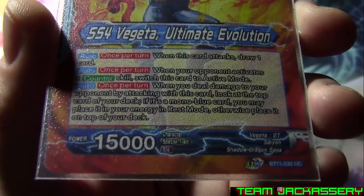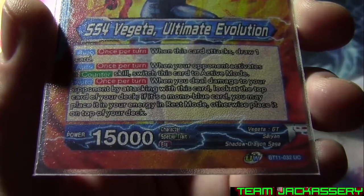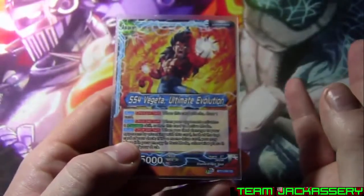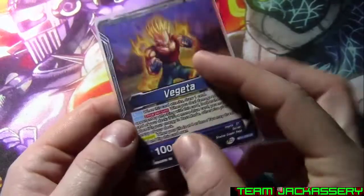Auto once per turn: when you deal damage to your opponent by attacking with this card, look at the top card of your deck. If it's a mono blue card, you may place it in your energy in rest mode, or place it on top of your deck. So yeah, a really good leader. You can attack twice if your opponent counters, and you can still put cards from the top of your deck into your energy.